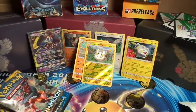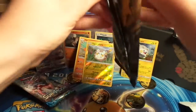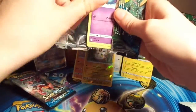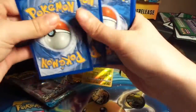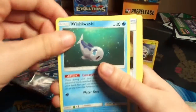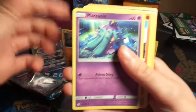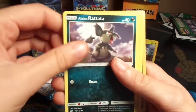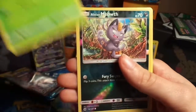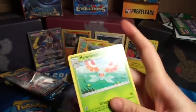Your turn. Psychic Energy, Wishiwashi, Energy Retrieval, Crabrawler, Mareanie, Rockruff, Alolan Rattata, Jangmo-o, Paras, Alolan Meowth — pretty — and a Masquerain. Very nice.